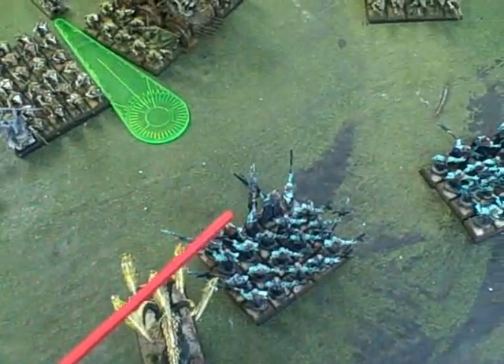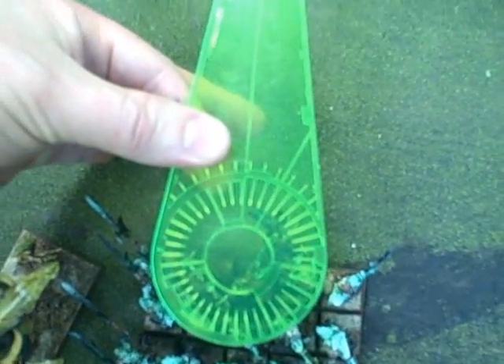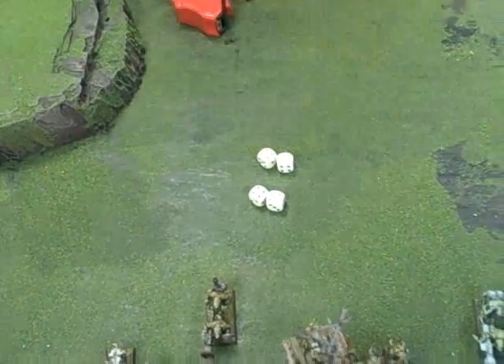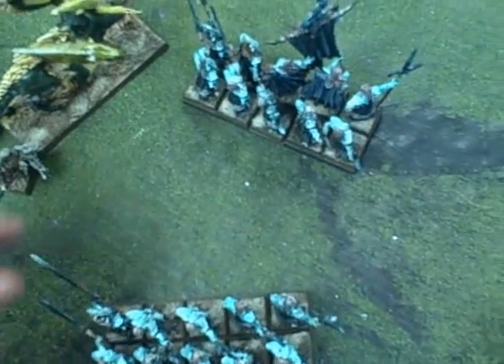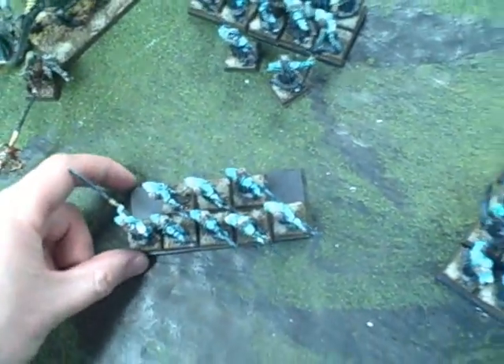Warp fire thrower shooting at those guys — and here it comes. Six inches — oh wow, that's right there. All it needs to do is touch them. 10 guys, strength 5, no save. I have a feeling this is going to peel off quite a few guys because you've got two-up saves and I have effectively no save. Eight guys killed. This is the great thing about movement trays — we split the trays and two guys are left.